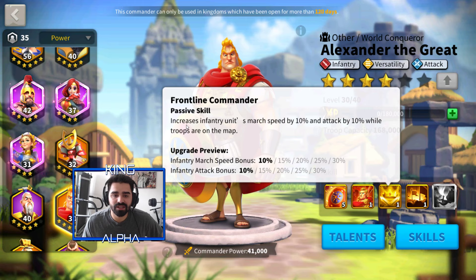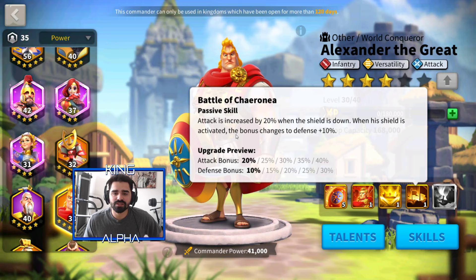His third skill, Frontline Commander, increases infantry units' march speed by 10% and attack by 10% while troops are on the map. At level five they both go to 30%, which is amazing. He's an infantry, versatility, and attack commander, so it's going to be a bit interesting to mix up his talent trees.